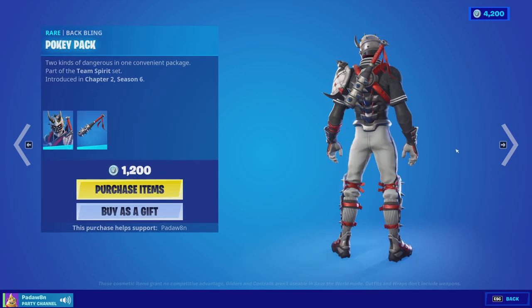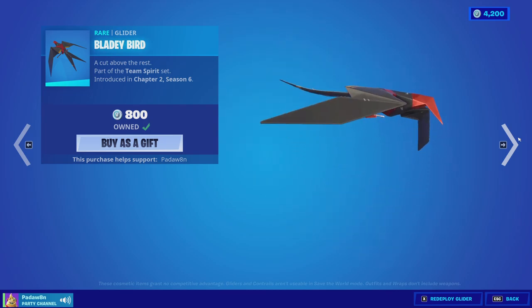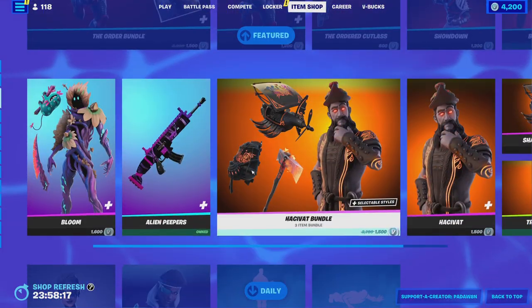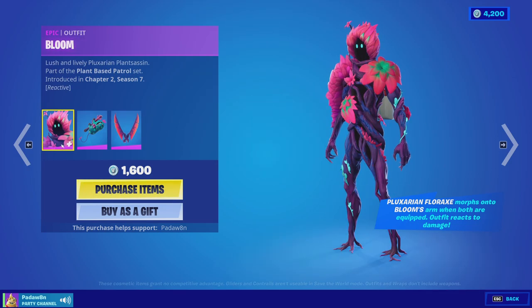We got the Fanatic skin with the handbag backbling, and the Showdown skin with the Pokey Pack backbling, the Maniacs pickaxe, and the Bloody Bird glider.